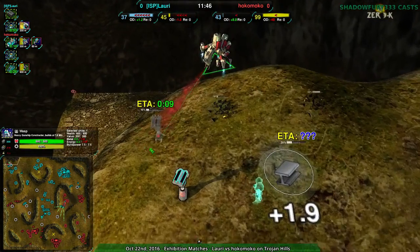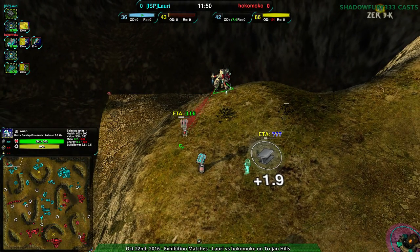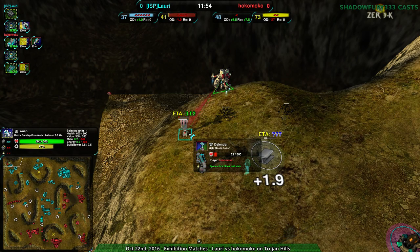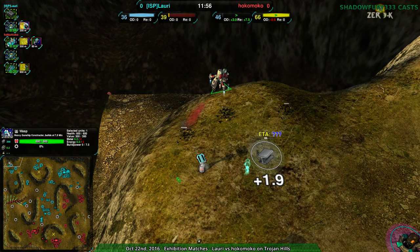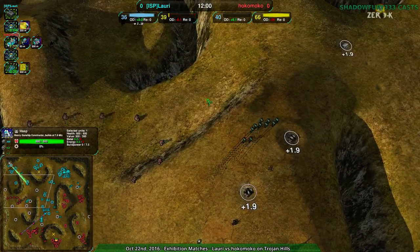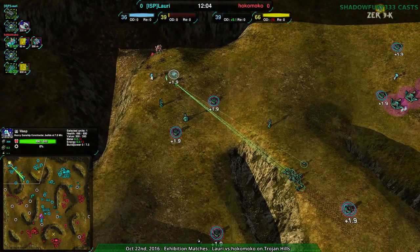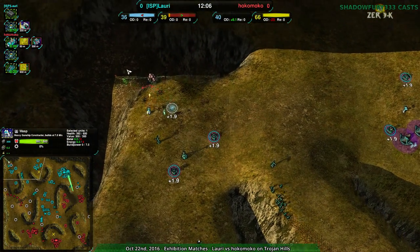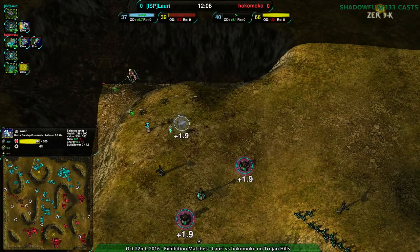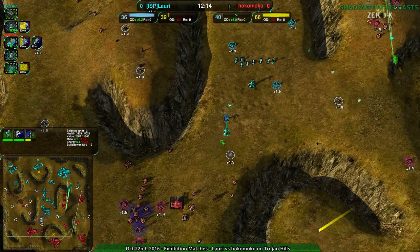Hokomoko is in fact trying to go for offensive defenses — going for the defenders in particular. They can outbuild, but the problem is they can't build fast enough to get through the defenders. Two wasps — perfect. One wasp — not enough. Hokomoko is still setting up to take out the northwest, or trying to. Ducks on one side, but the wasps aren't going to be able to do much. The ducks are on one side, so at this point I'm not sure what Hokomoko can really do.